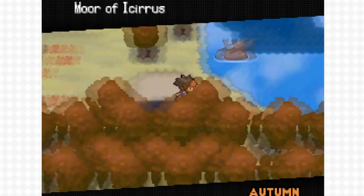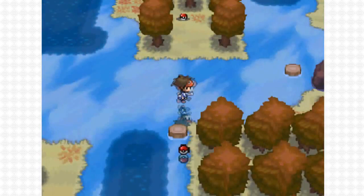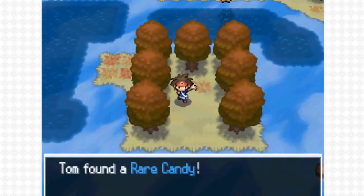To find the rare candy in the Moor of Icirrus, you want to head straight to the right and then up. And there's your rare candy.